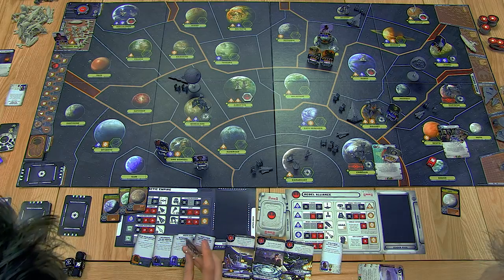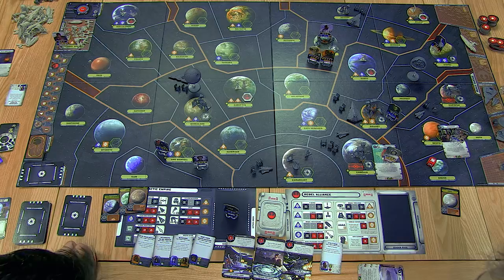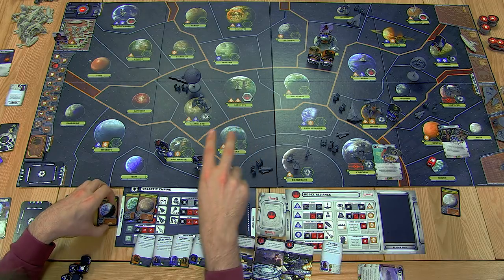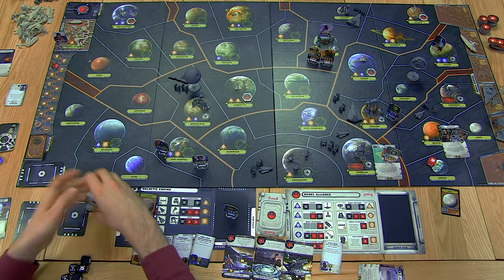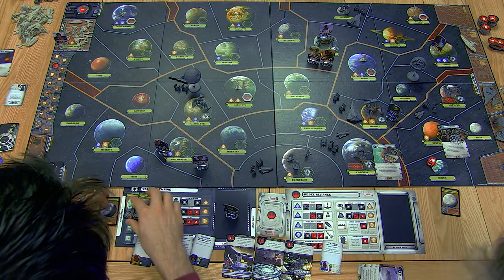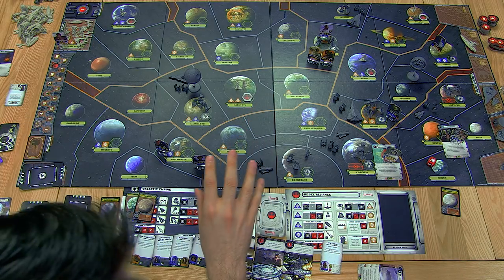Admiral Piet moves his fleet to check Yavin. Also, the Empire probed Endor and Tatooine during their turn - but these aren't remote worlds so they're not important for finding the rebel base. In this version of the game, the rebel base has to be on a remote world to make it easier on the AI.